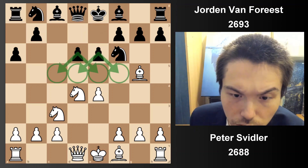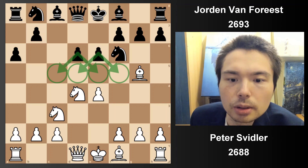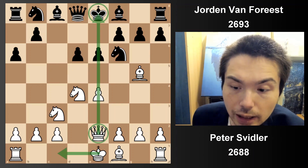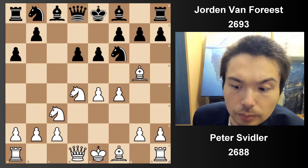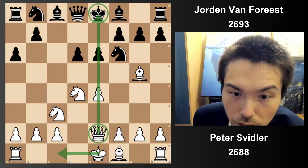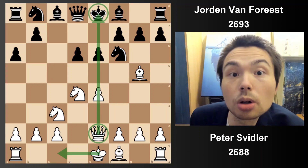Pawn to e6 — you control so many central squares. Queen to e2, putting indirect pressure against the king. Normally we go f4. Queen d2 is possible as well, but Queen e2 — he wanted to surprise his opponent. It's not the most common option.